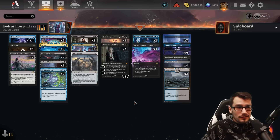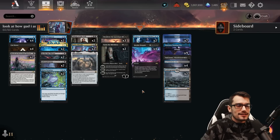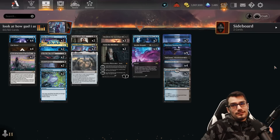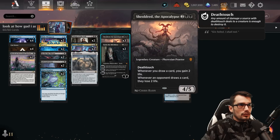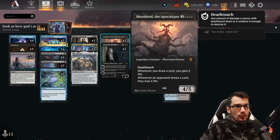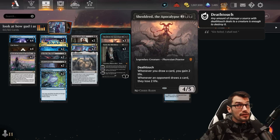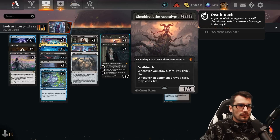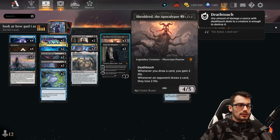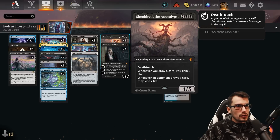We've got Invoke Despair here as well — I'm sure you know what that does. Building around that and making it as consistent as we can. First things first — Sheoldred, the Apocalypse: four mana, a 4/5 with deathtouch, and whenever you draw a card you gain two life. Whenever your opponent draws a card they lose two life. That's ridiculous. It's a 4/5, kind of crazy as far as walking goes. Very big body, dodges a lot of removal, helping us stay alive and kill our opponent.